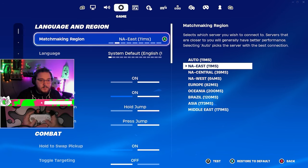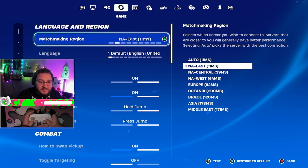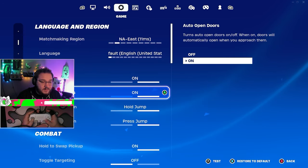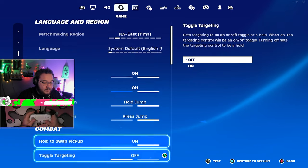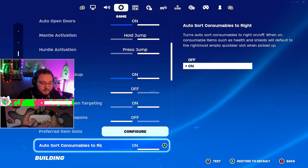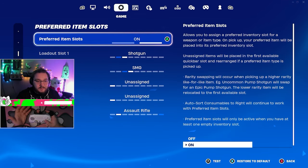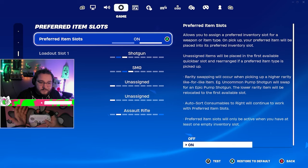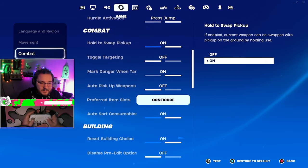I play NA East as my main region but competitive is Central — on East I'm around zero ping normally. Mantle activation: hold jump. Hurdle activation: press jump. I'll hold the swap pickup — one of the best features ever invented in the game. Auto-sort consumables on. My weapon configuration has shotguns in the first slot, SMG second, rifles last.